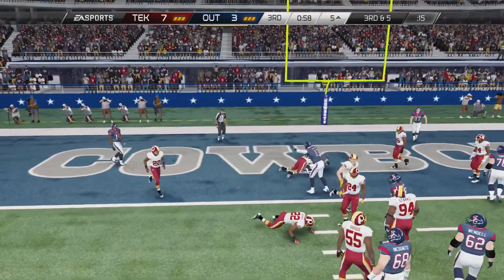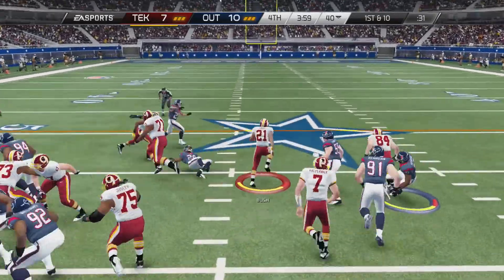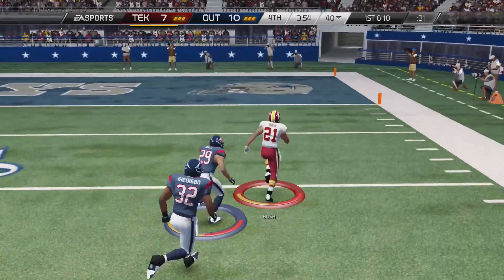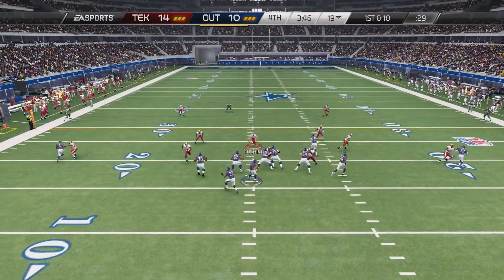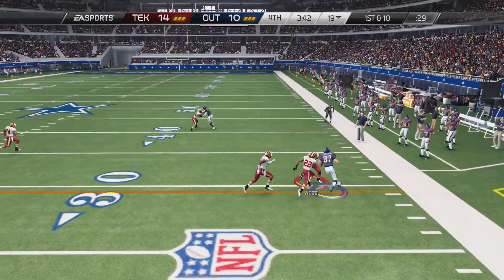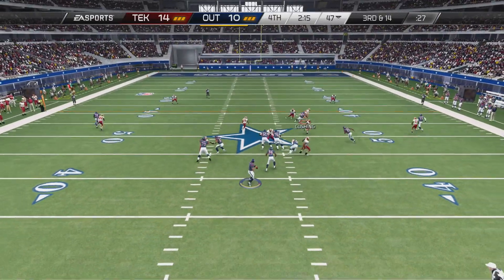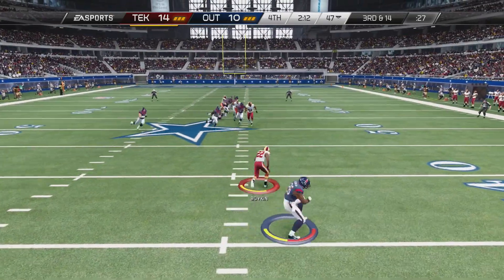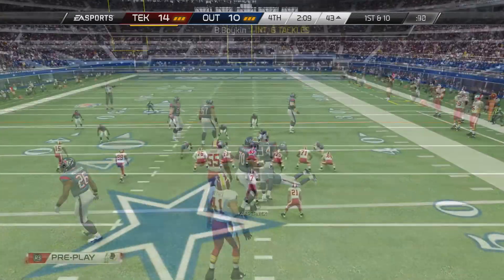So he comes in for it here — that should have been batted down, but he still hangs on and goes in for the touchdown. Next play, first and 10, Reggie Bush breaks it off. He has to be the number one candidate for the MVP of this season for my team. We're going to have a video where I give you my offensive and defensive MVPs. Same glitch route again — cuts inside. I read it, send Cushing out there, he forces a ball in the middle and Boykin intercepts it.